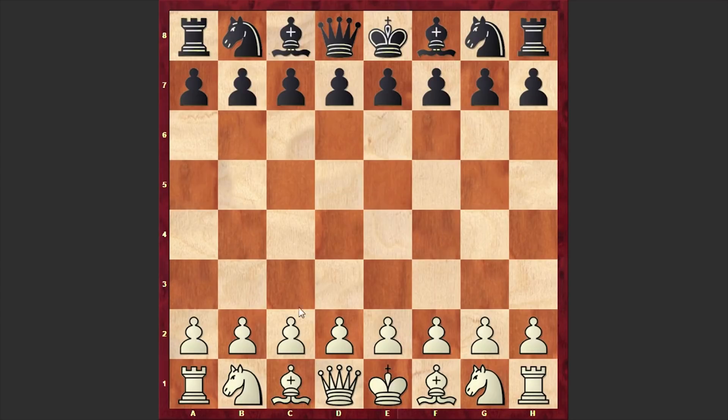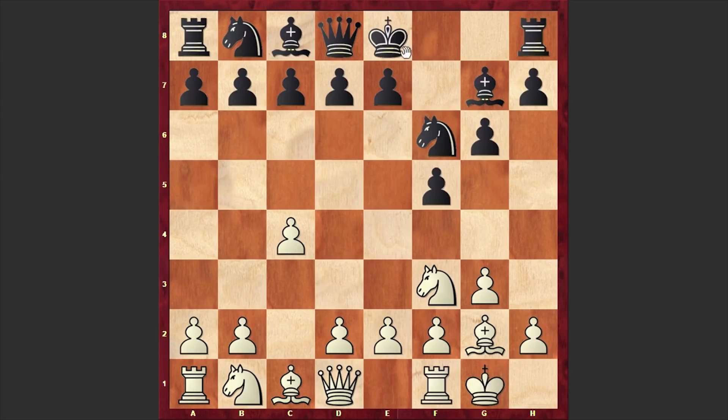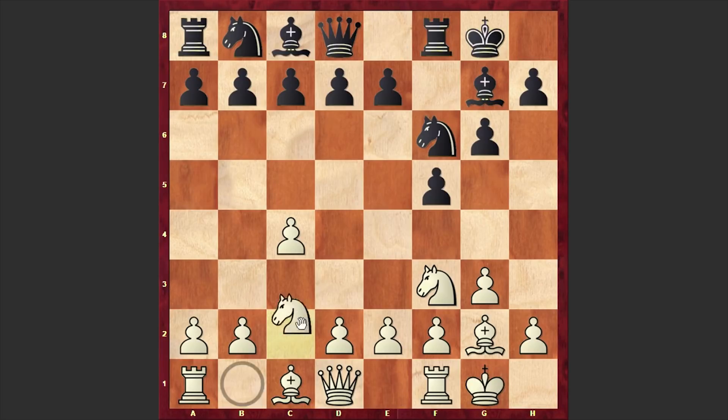Ruby Chess had the white pieces and opened with c4, to which Nemorino answered with f5. The Anglo-Dutch is on the board. Knight f3, knight f6, g3, and then we see the fianchetto of both kingside bishops, like in the Leningrad Dutch. Black is fianchettoing the kingside bishop.